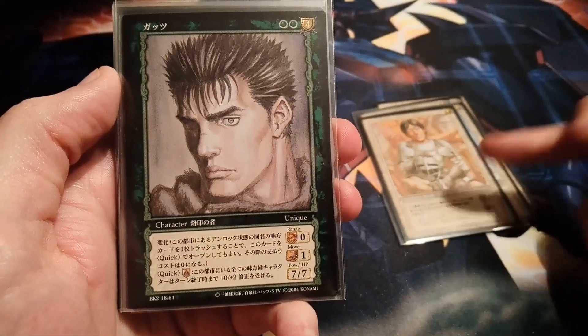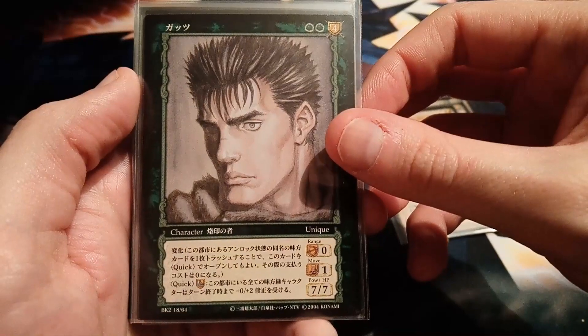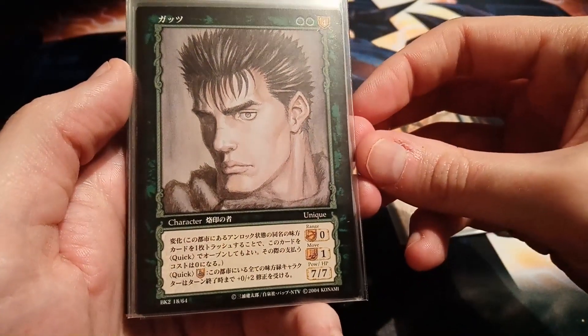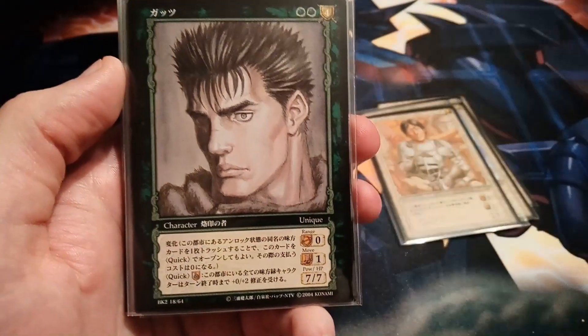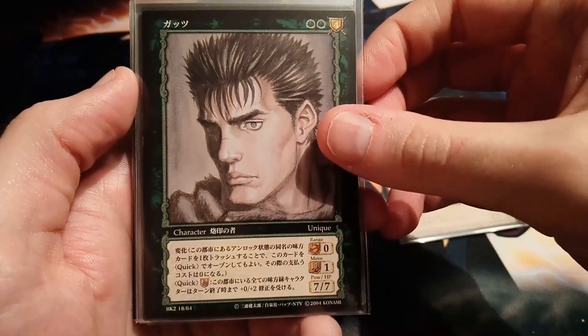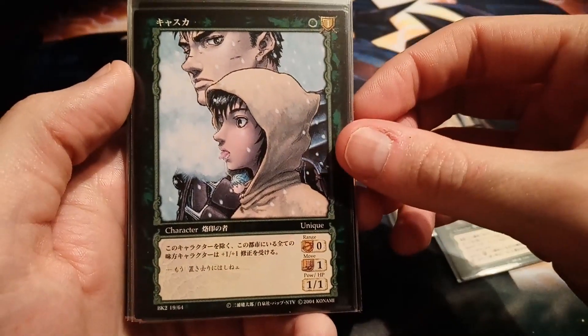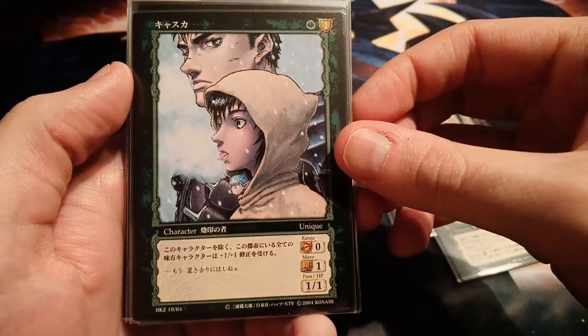Those were the white cards and I'm only missing Rickard. If I get Rickard I have the entire rare set for volume 2, which is really cool. We also have this amazing Guts which was in the Toys R Us decks, but I like the black border more than the gold borders. Then we have another Casca but a green faction one.